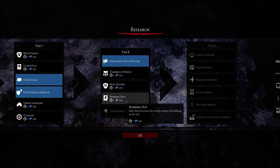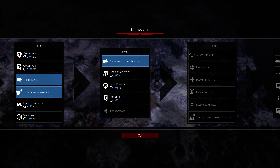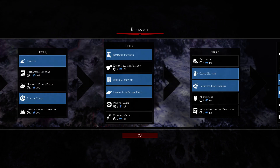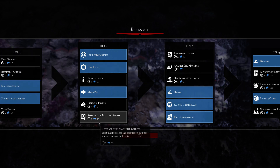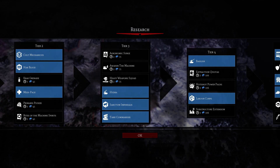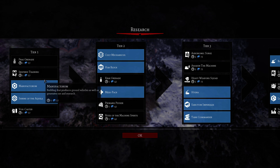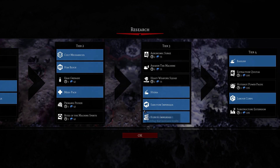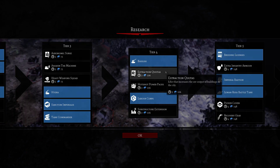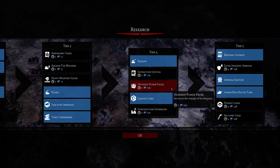An edict that increases the energy output of buildings in the city — oh boy. I want to get those Kraken bolts. I also want to get some air to actually scout ahead. I also want to get that technology they have — this is the first one they have for the expansion. Looks like it's the first one. The Hot Shot power packs is nice. Let's improve the las-weapons.